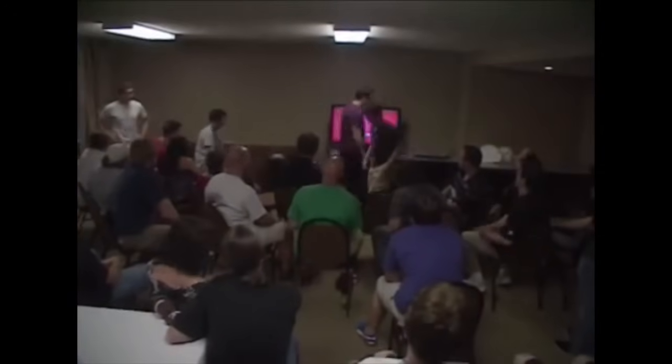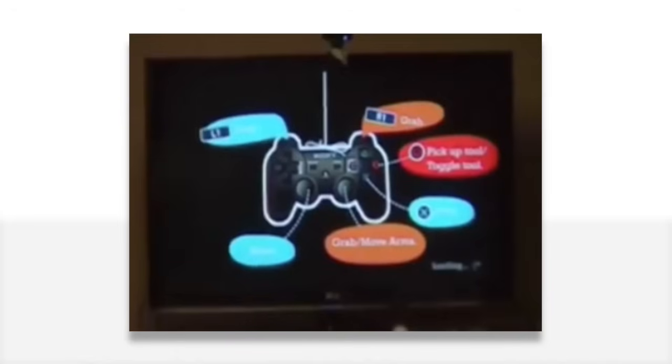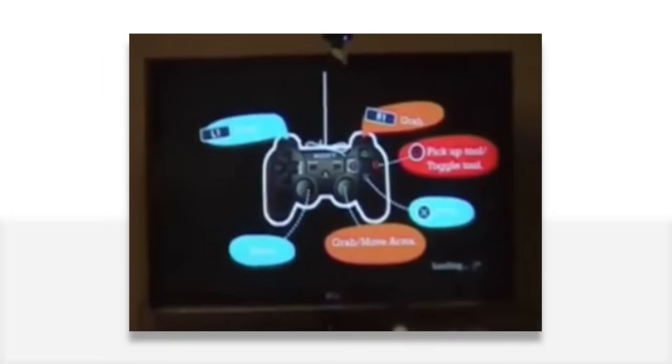The next build was shown in 2011 at the LittleBigPlanet Community Meetup. It shows a control screen with some different controls: R1 is grab, which is normal, but circle is pick up and toggle tool — in the final game circle is only used for cancelling a selection. Circle was used to pick up things like jetpacks, which is shown in the build, though it's automatically picked up in the final game. Also, the official control sheet in the final manual says the right stick isn't used, but in this build it's used to grab objects and move arms without having to hold down L2 or R2.